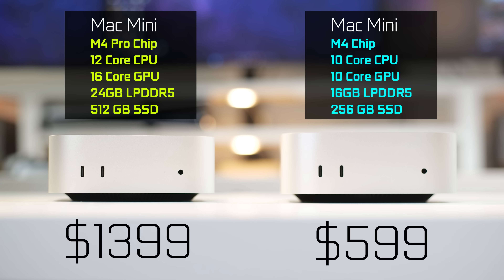The other one is the M4 Pro version of the Mac Mini, at the upper end of what you can configure, with a 12-core CPU, 16-core GPU, 24 gigabytes of RAM, and 512 gigabytes of SSD storage — but it costs more than double the price at $1,399.